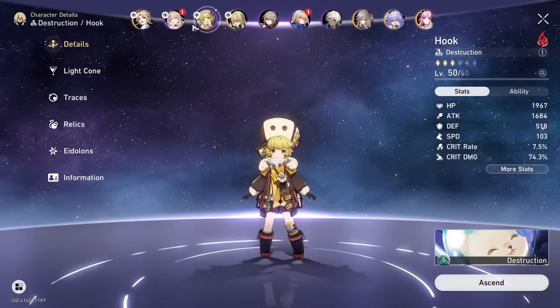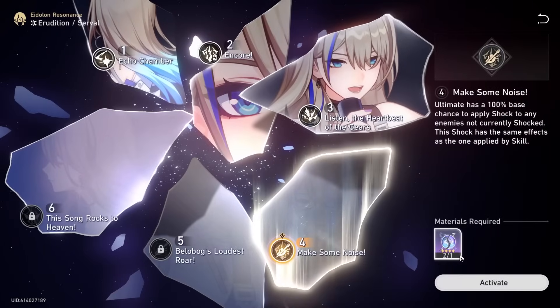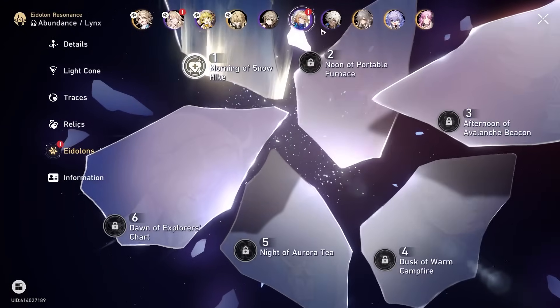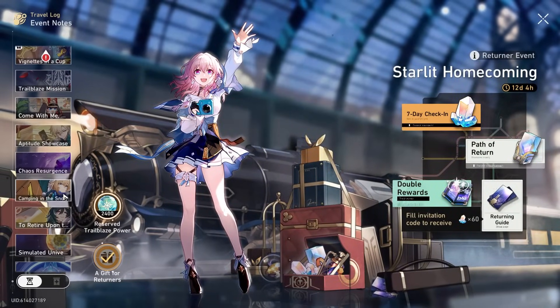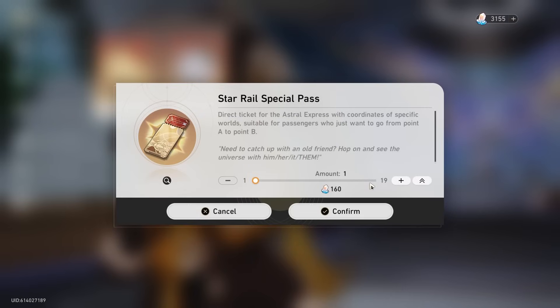Let me just confirm this really quick. So our Lynx is at E5. Our Serval is at E5 as well. We need one of each and we should be good. I can get two Servals - that should be fine because like I said, we get a free Lynx with, I believe it's somewhere around here. Yes, we get a free Lynx. How many are we at? That's 79 to start with, so this is 60.